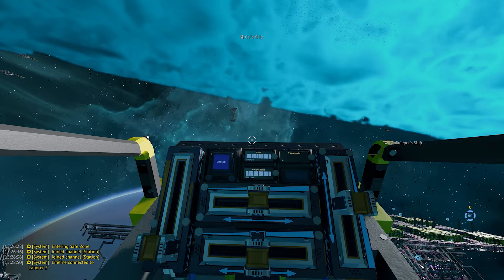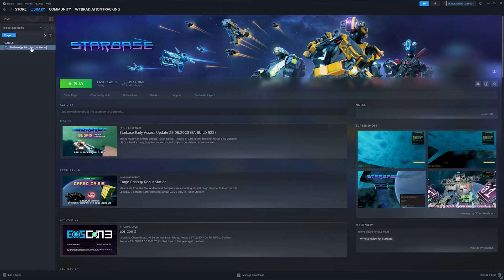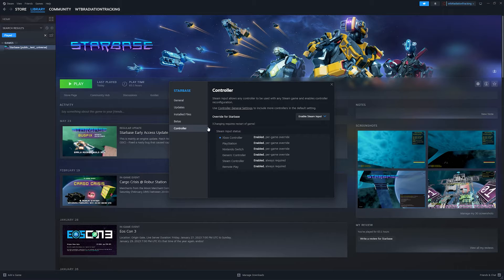Let's move to bindings. Here we are on the Steam UI with Starbase selected. The first thing to do is right-click on Starbase in the Library, then Properties. In here, you might have to turn this on - by default, the controller override settings disable Steam input. I'm going to turn this on. As you can see, there's a little icon indicating I have an Xbox controller plugged in. This allows Steam to take over the controller inputs, because by default the game communicates directly with your controller. This lets Steam do more custom options to customize the button layout and everything.